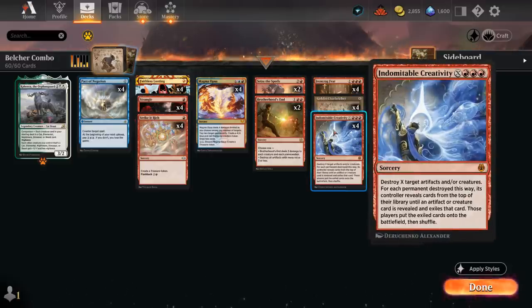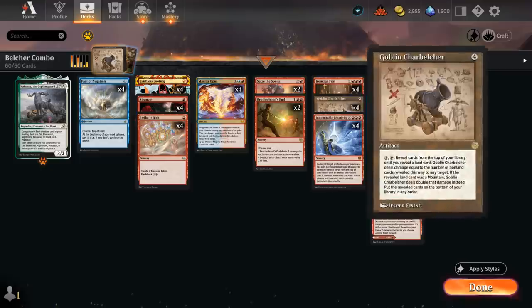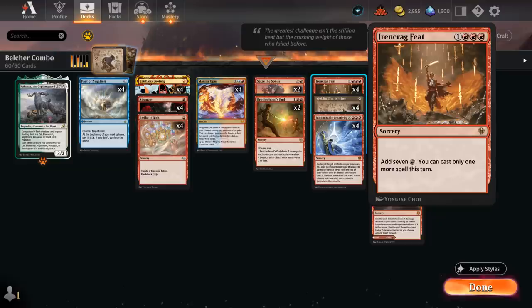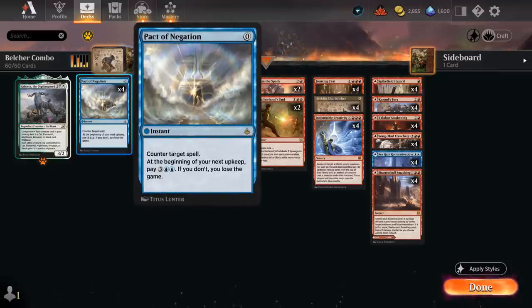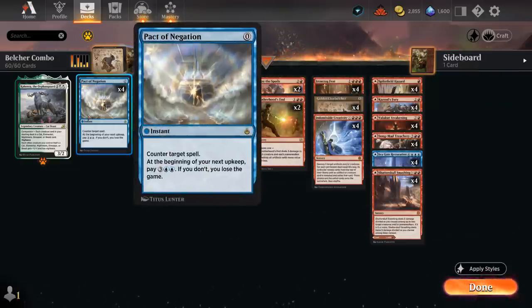In corner cases we can also use Creativity to blow up opposing permanents. We also have 4 copies of Pact of Negation as a free counterspell, which is very important when facing control strategies relying on counterspells to stop our Charbelcher. We don't need to worry about the drawback since we're planning to win the game on the spot. Although we do have to be careful combining it with Ironcrag Feat, because we can only cast one more spell once Feat resolves. So if the opponent times their counterspells correctly, they can wait until Feat resolves, we cast Charbelcher, they counter it, and we can no longer use Pact of Negation. Of course we can also wait until we have enough mana to play and activate Charbelcher, and then Pact is still a very nice interaction.